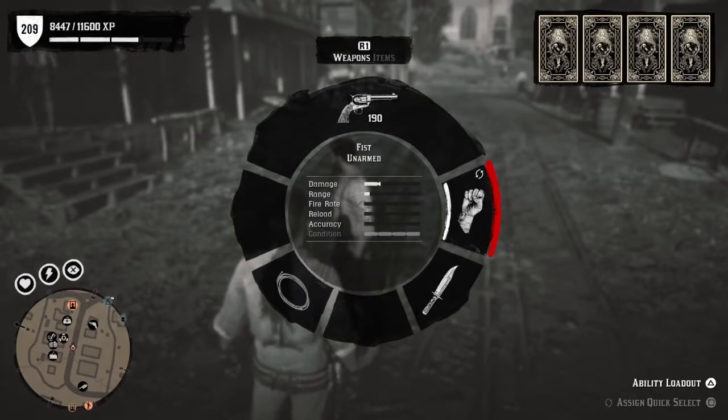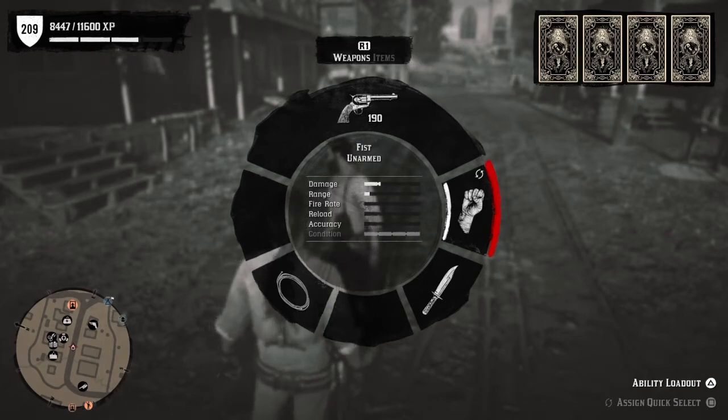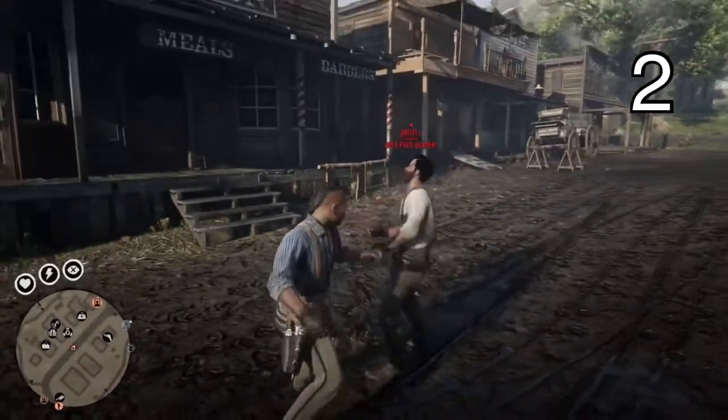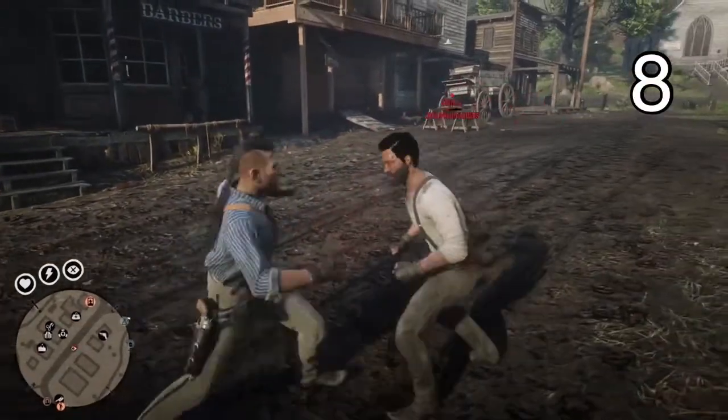Next up, hand-to-hand combat. I wanted to see how many hits it would take an overweight person to knock out an underweight person. You can see here that I don't have any ability cards to buff my stats and Brizzle does not have any ability cards to buff his defense. Really I just wanted to lay into Brizzle because he beat me in the race, but I told him it was for science.